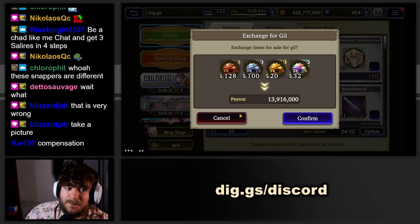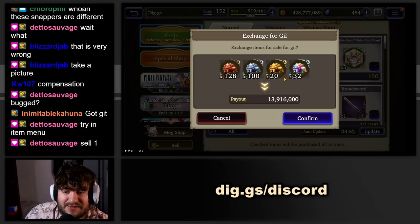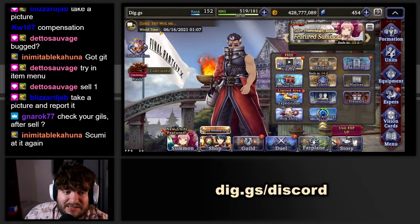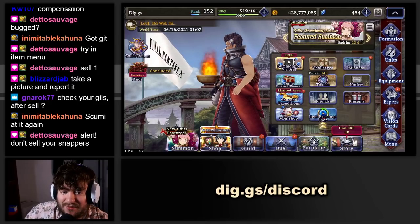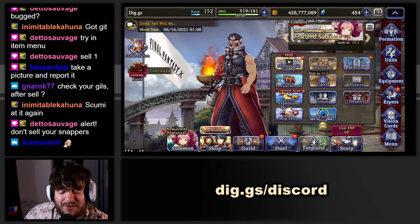I exited and re-entered to check, but the snappers still seem off. They should be worth 1 million gill each, but that's not what's showing. Everybody: do not sell your snappers right now. Go tell your Discords. It seems like the snappers may be broken — they should be 1 million gill each. I sold some earlier and thought I did the math right, but with the bonus from the tokens it was probably wrong. Don't do what I did.